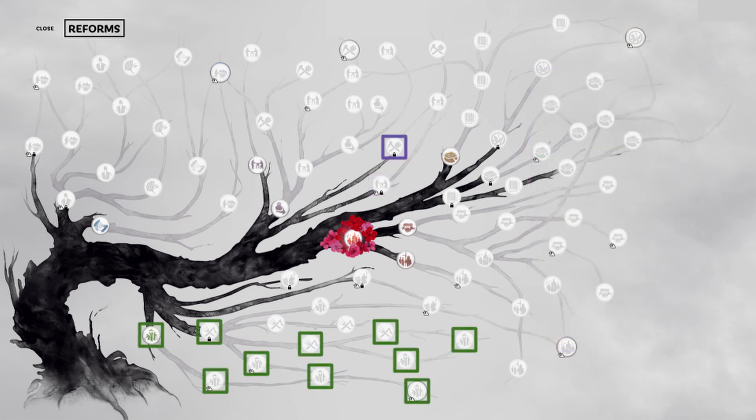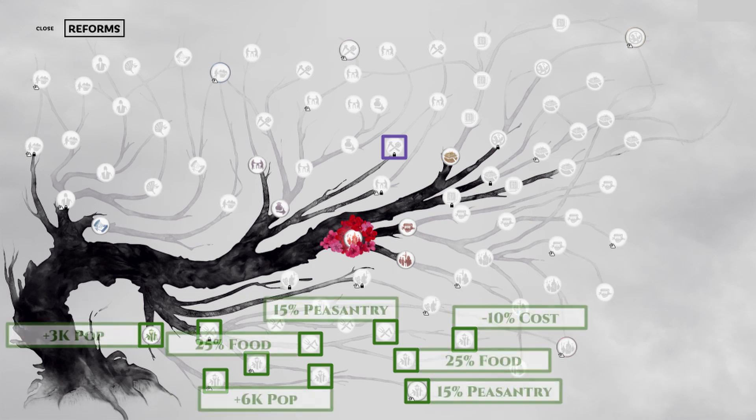While we're on the topic of reforms, let's take a look at all the required reforms to complete the build we just talked about. As you see here, we need 10 green reforms and 1 purple reform for this build. And they also provide a bunch of bonuses, and we already incorporated these numbers into our calculation.